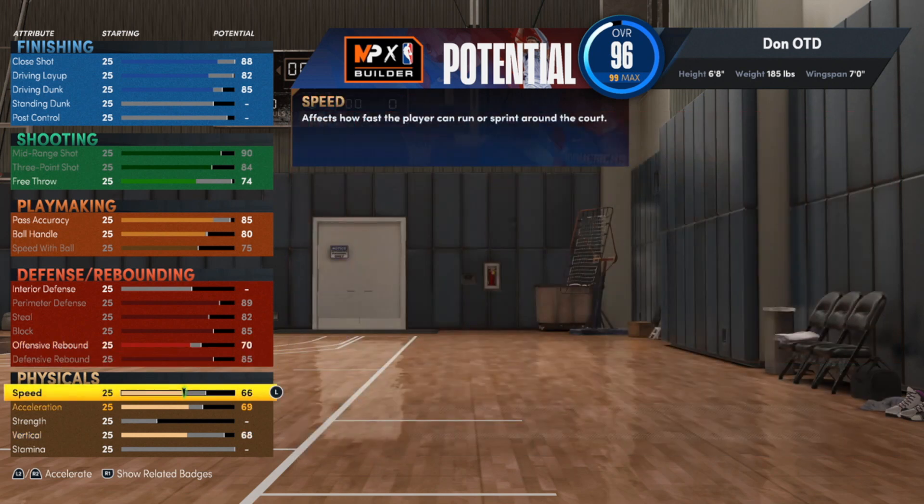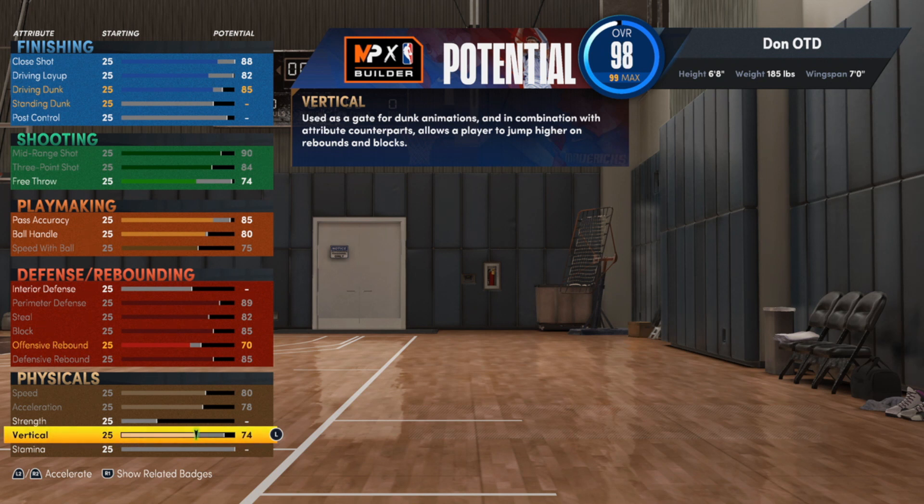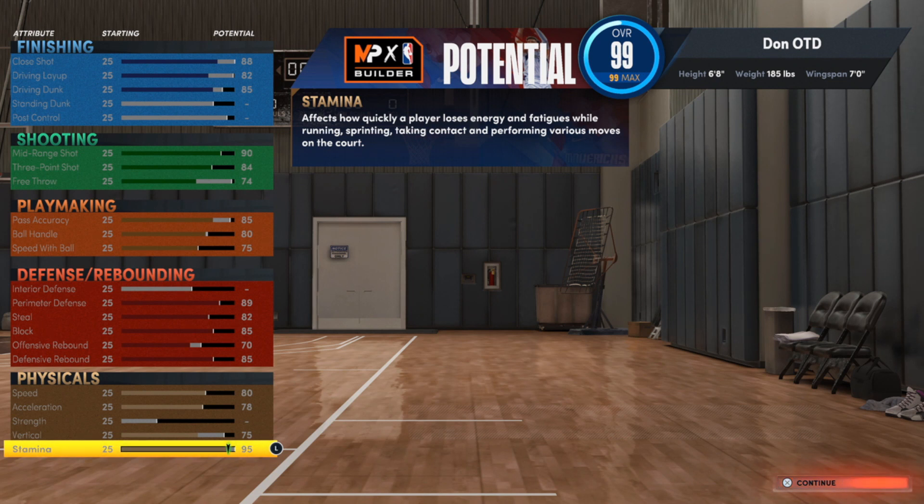On to the physicals — a lot of these are important. Make sure speed is all the way up, acceleration is all the way up. We're going to leave strength right where it's at. We're going to take the vertical to a 75. And stamina, put that all the way up. That gives us a total of 21 finishing badges, 29 shooting badges, 23 playmaking badges, and 25 on defense. Now that only equals 98 — but you're forgetting about your rebirth, which off rip gives you four more. Then how many times you hit level 39 determines the rest. I've hit it twice so far and I'm looking to hit it a third time.